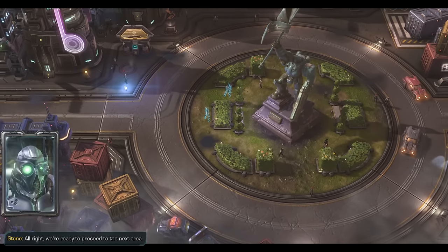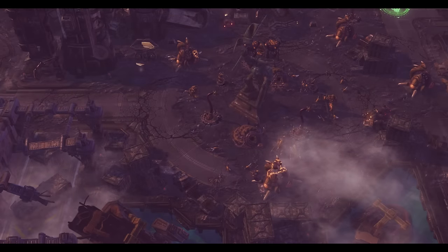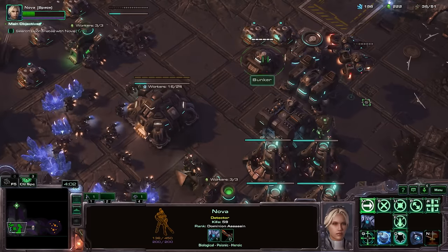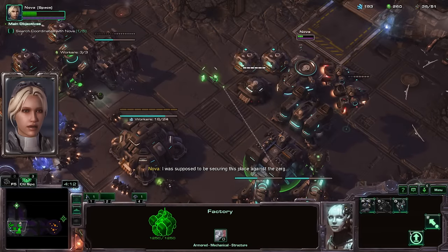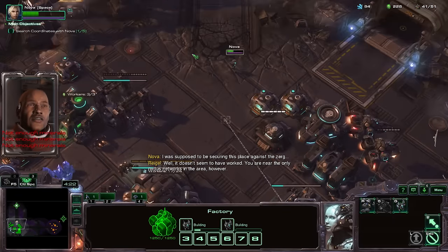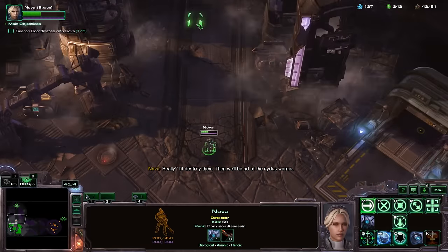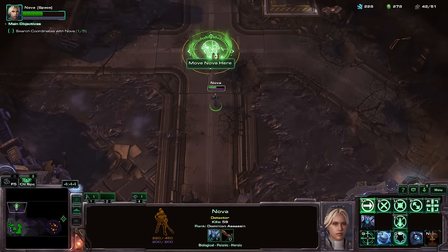We're ready to proceed to the next area. It put Nidus worms here — how ridiculous. I was supposed to be securing this place against the Zerg. Well, it doesn't seem to have worked. You are near the only Nidus networks in the area. I'll destroy them — then we'll be rid of those Nidus worms. Guess we might as well just do this one too. En route. More story — let's go.